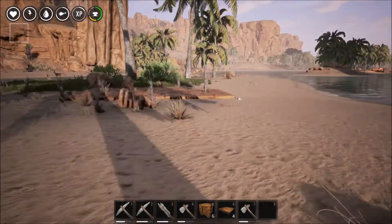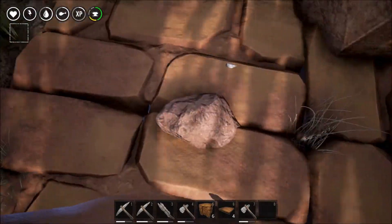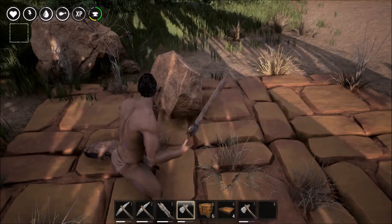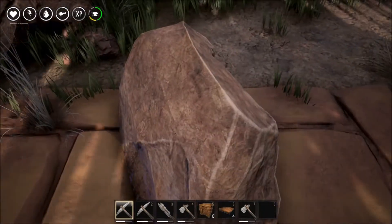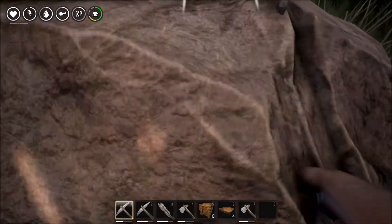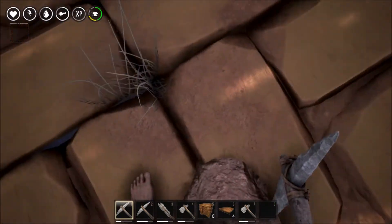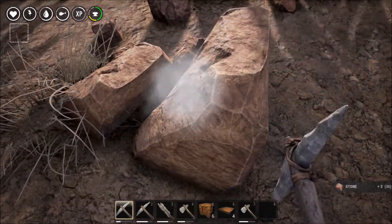We ended up getting a crocodile coming after us. But as you can see, this stuff grew right in here for some reason, and I don't know if I can get it out. Okay, we got that out. Hopefully it doesn't do that when the base is done — that wouldn't make a lot of sense. But it won't let me pick that up. This isn't going to be our permanent base, so it doesn't much matter, I guess.